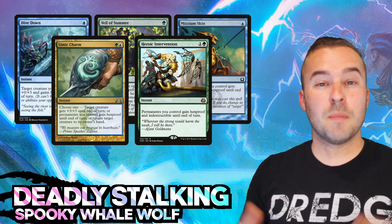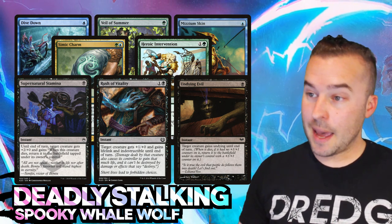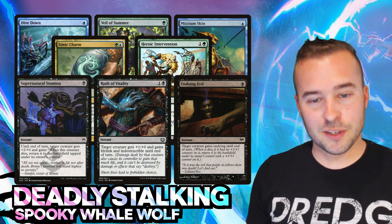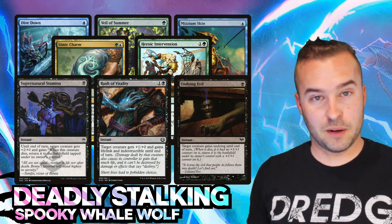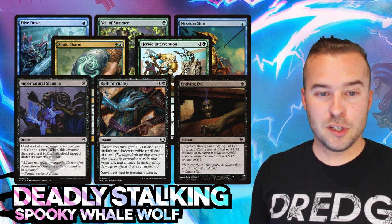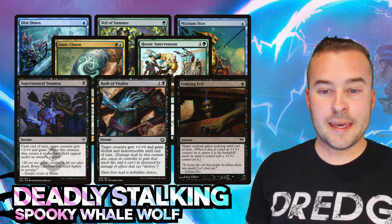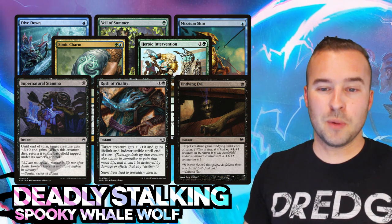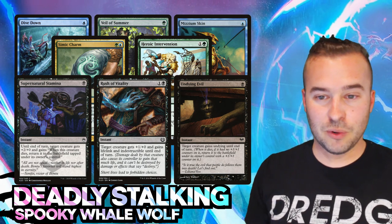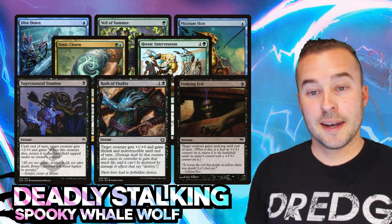Some of the mono-black pump spells and combat tricks I love: Supernatural Stamina is a great way to pump up a creature that's about to die - it comes back onto the battlefield so you've cheated the commander tax. Same thing with Undying Evil and Rush of Vitality - these make sure your creature stays on the battlefield. Highly recommend running at least Undying Evil and Supernatural Stamina. Let's say your opponent goes for 'destroy target creature' - in response you cast Undying Evil for one mana, counter that removal, and bring your creature back with an extra counter.